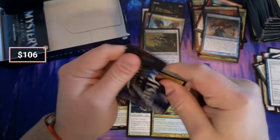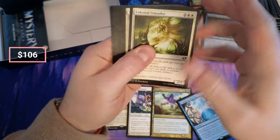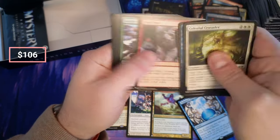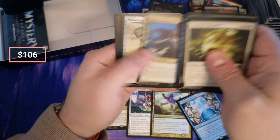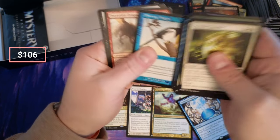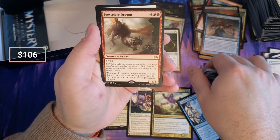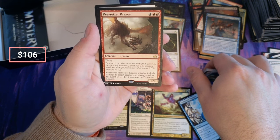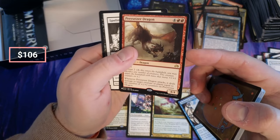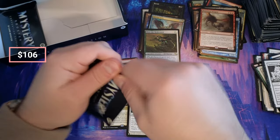Modern Masters. Dispel. Ghost Ship — what a stallion there. Tusker. Mirror. Thieving Magpie, okay. And a Prey Dragon — Devour two, when it attacks it deals damage to target creature or player equal to the number of plus-one counters on that dragon. It's expensive though, that's the only downside — he's a little pricey.